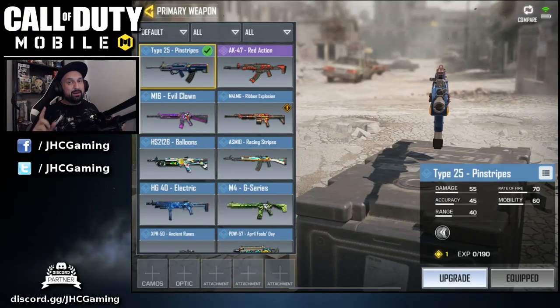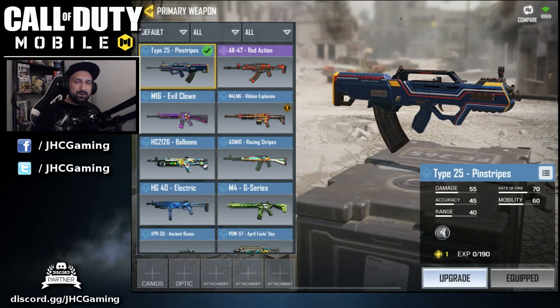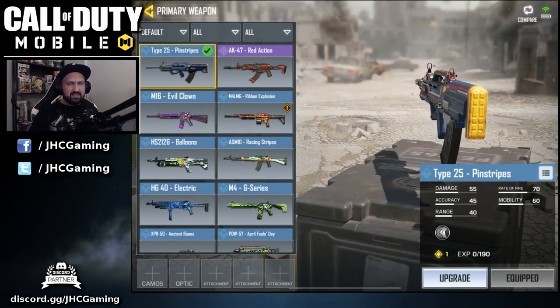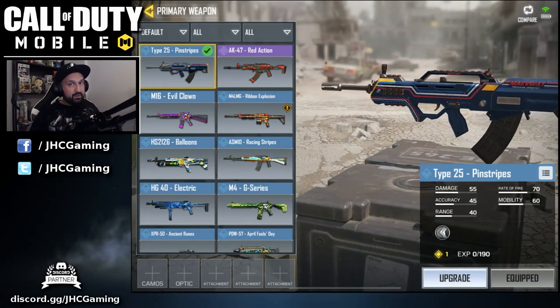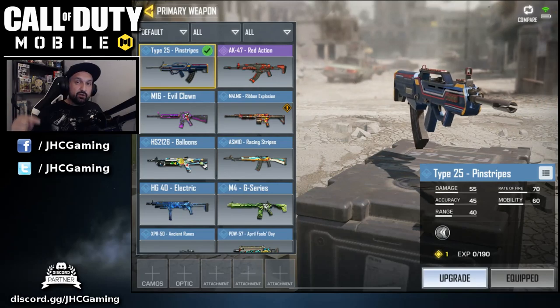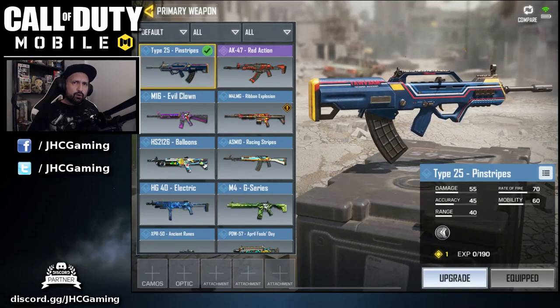What is up guys, Johnny here. I'm back with another Call of Duty Mobile video. Today we take a look at the Type 25 Pinstripes, which is the last reward on the free-to-play battle pass for preseason 1. Before we start, make sure you hit the like and subscribe to the channel for more Call of Duty Mobile videos.